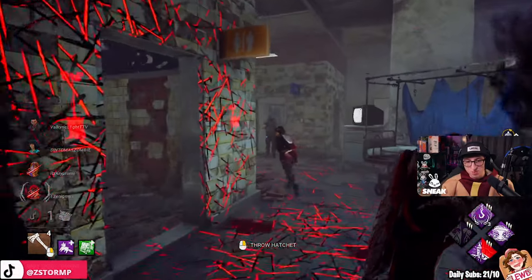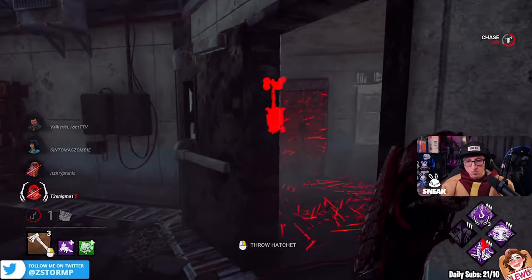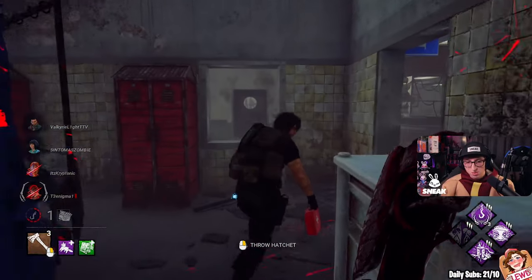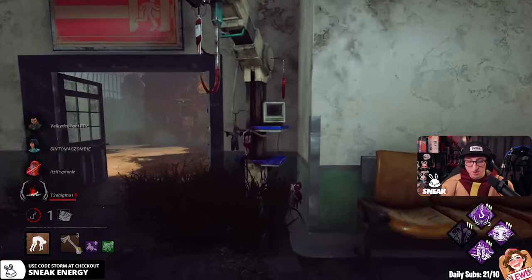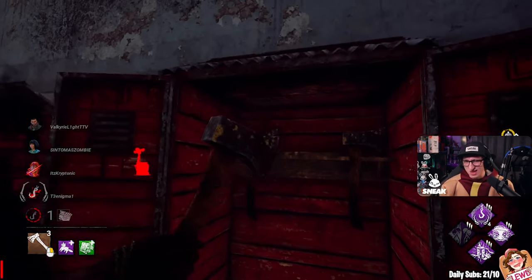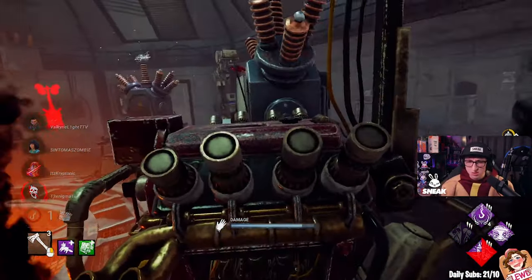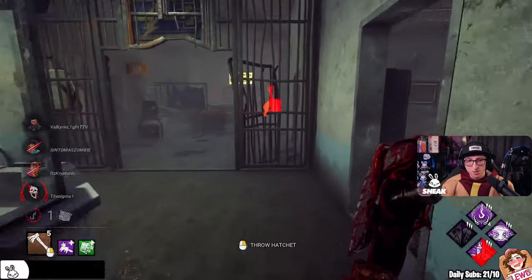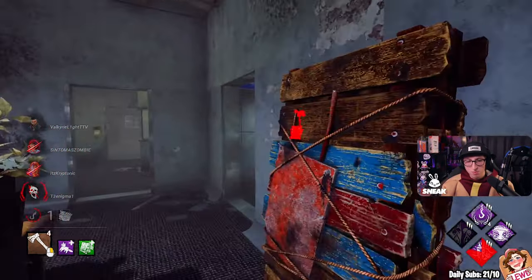Alice has the Obsession. She's going to try and block me with BT. I need to down this person fast. And we should have four stacks of Chase. It's actually going to work out a lot better, and everyone's on death hook. There we go, four stacks. This is going to be extremely small terror radius, and I think it stacks with Monitor Abuse. Was there another person at the far back doing a downstage run? These scratch marks all over the place.